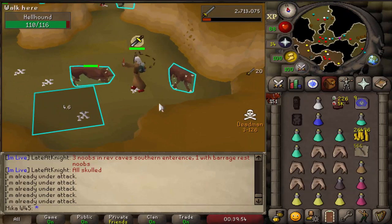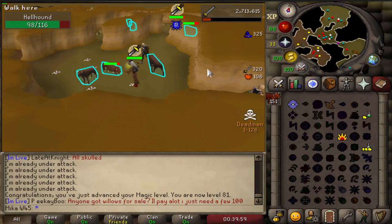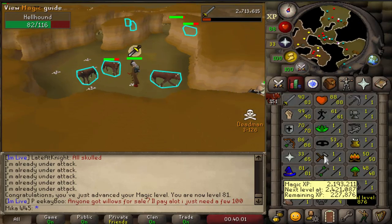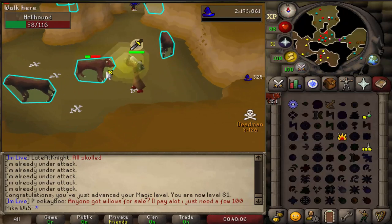Really happy with the progress, let's get 7 more attack levels. About to get a magic level — 81 magic, and one more level for Ice Blitz, which is pretty cool. I don't know how many alchs that's gonna be — quite a lot — I do not have enough, but pretty cool regardless.